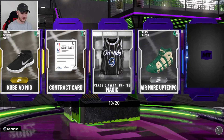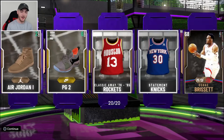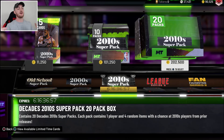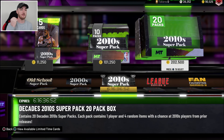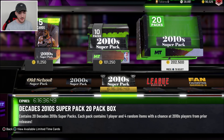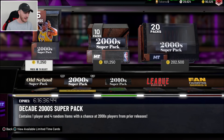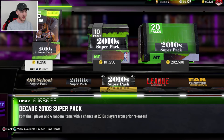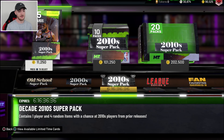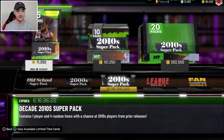That's what I want — to be able to say these odds are good. Bet you never hear someone say that for a long time. These pack odds are good. But that is going to wrap up the pack opening. These 2010 ones were definitely so much better. We pulled a total of four Galaxy Opals and four Pink Diamonds, all from these 2010s packs. The earlier packs were L's. These were definitely the best ones. I hope you guys enjoyed this pack opening — drop a like, subscribe to the channel if you are new, and I'll catch you all in the next upload.